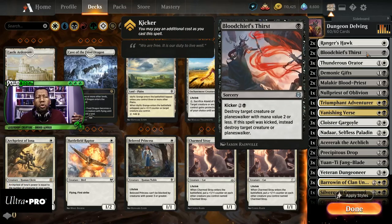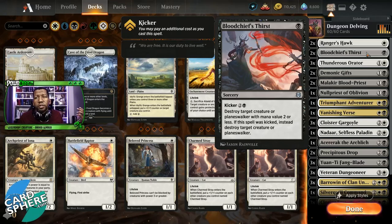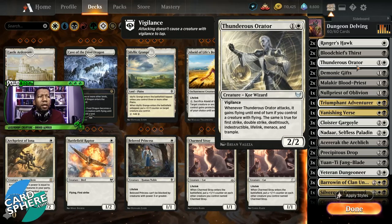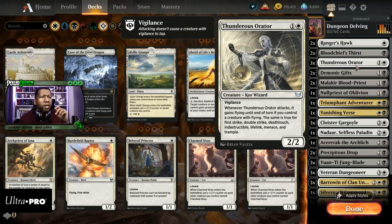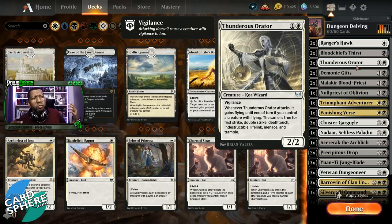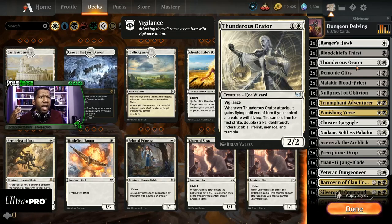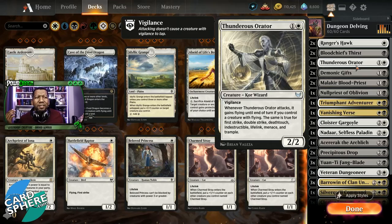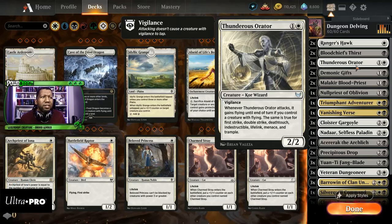Bloodchief's Thirst is one of the best removal cards you can have. It can hit creatures, it can hit planeswalkers — pretty much anything as long as you're willing to spend the right amount of mana. Super popular; the only downside is it is a sorcery, but that's okay in most cases. Thunderous Order is a weird one to have in here because it grants first strike, double strike, deathtouch, indestructible, lifelink, menace, or trample if your other creatures have it. In general this isn't a great card for the deck — it's just kind of okay, so this is probably our first candidate to cut.